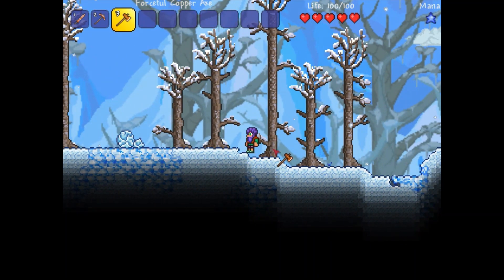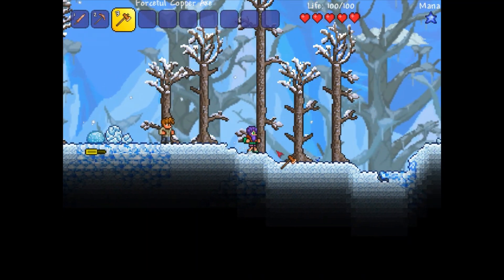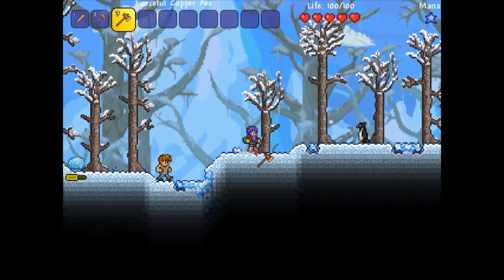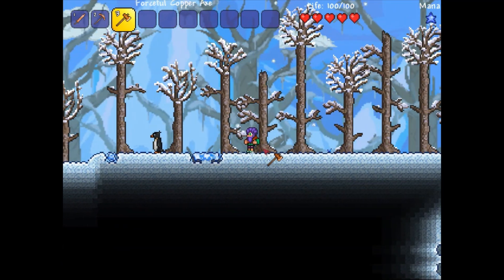You can't use Cheat Engine — at least I don't think you can — to spawn items into the game. But what you can do is go ahead and have a certain amount of an item and duplicate it as many times as you want. It only takes one try; it doesn't take several retries. Once you get it set up, we're going to go ahead and use my superior copper pickaxe.